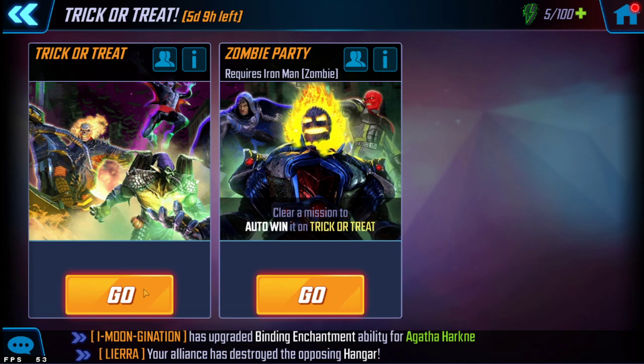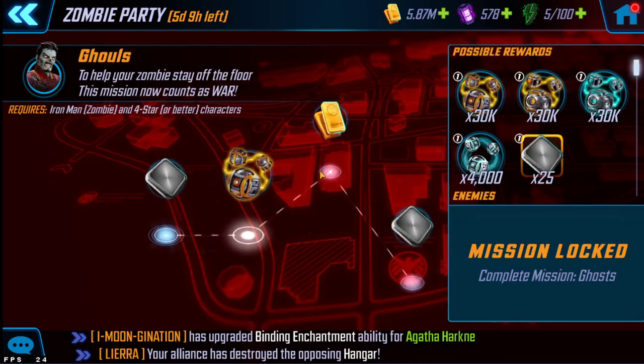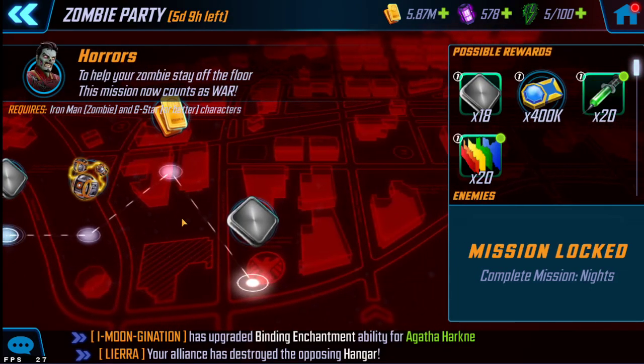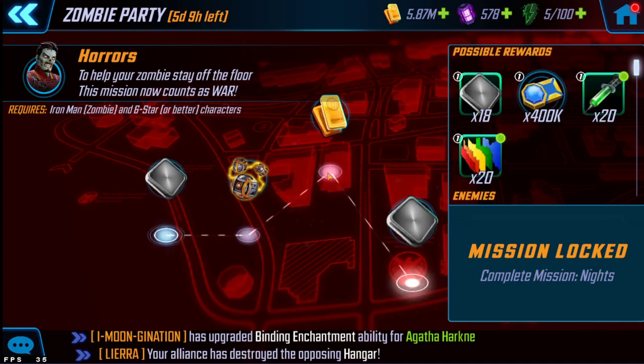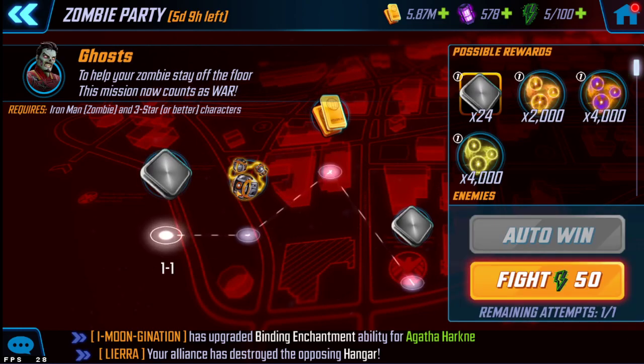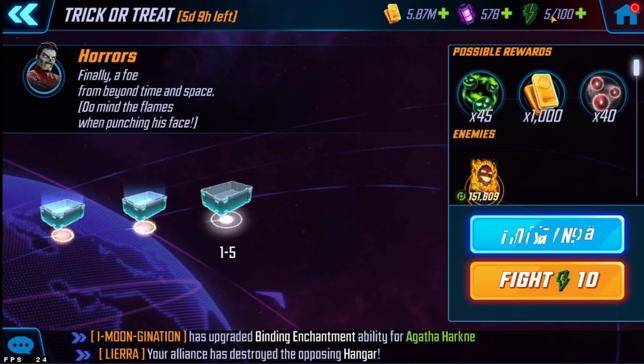So you have two things here with this trick-or-treat event: you have Trick-or-Treat and Zombie Party. Zombie Party is where you're going to be getting a lot of his gear, a lot of orbs, gold T4s - a nice selection of stuff. However, in order to do this you must have Zombie Iron Man - ZIM - unlocked to get into this. So you can't do this until you have ZIM unlocked.